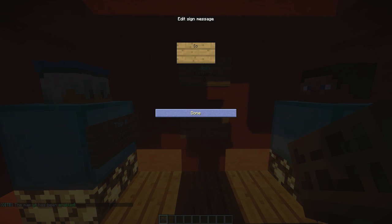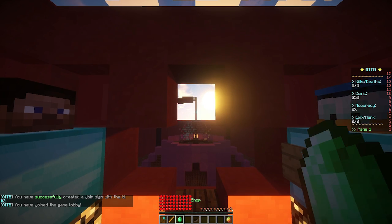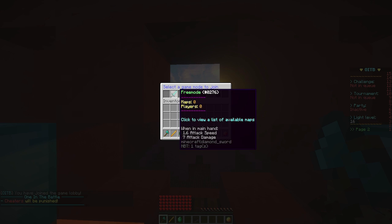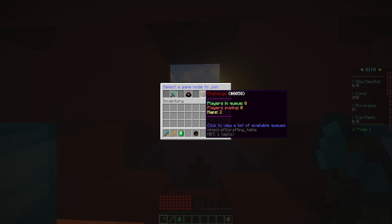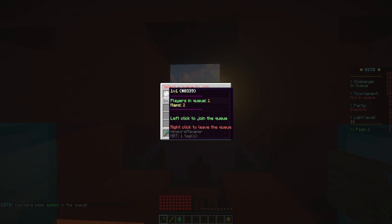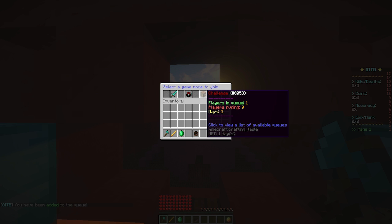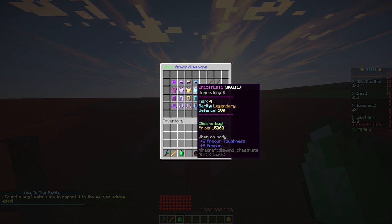We can create a join sign like this: put '[1inthebattle]' on the first line and 'join' on the second line. You don't actually need to specify the arena on the third line. Right-clicking the sign will teleport you to the lobby and give you all these cool items. We have the play item, which shows all the different game modes — free mode shows how many maps and players are active. We can select 1v1 and be added to the queue. When another player clicks it, we'll get into a game with them. It shows how many players are in a game and how many are queuing.